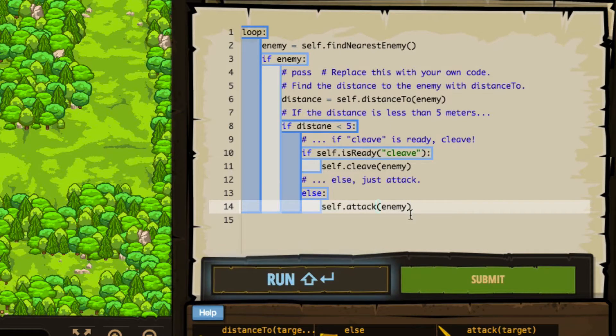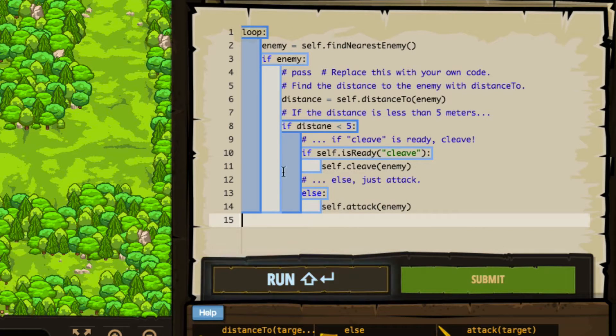So what you've got here is embedded if statements — we did start to look at that in the last video. We've got: if the enemy exists, then we start to track the distance. And if the distance is less than five, then we do this embedded if-else statement — only in the event that the distance is less than five. If cleave is ready, then we cleave; else, we attack. We could optionally set an else statement after the distance check — if the distance is not less than five, we could shield or do another kind of attack.